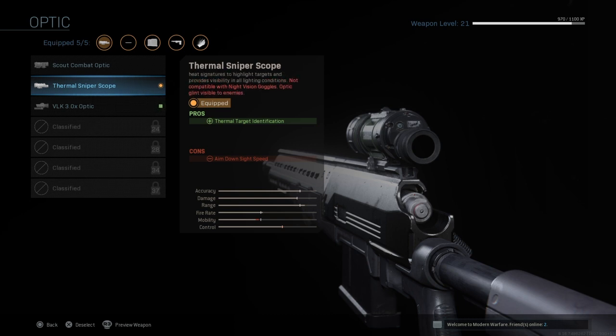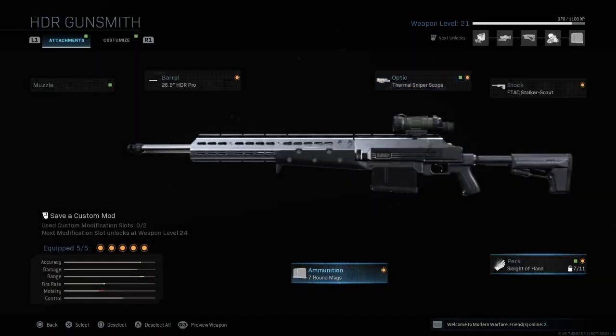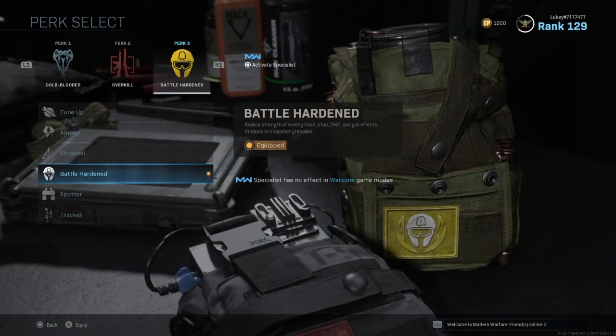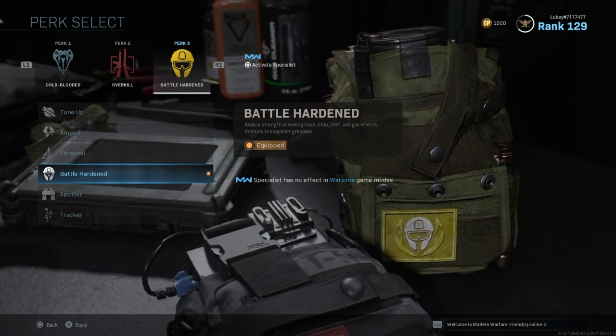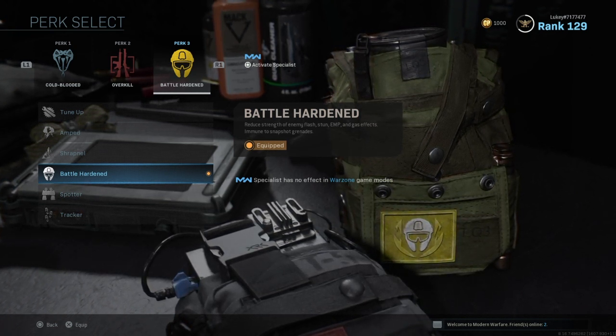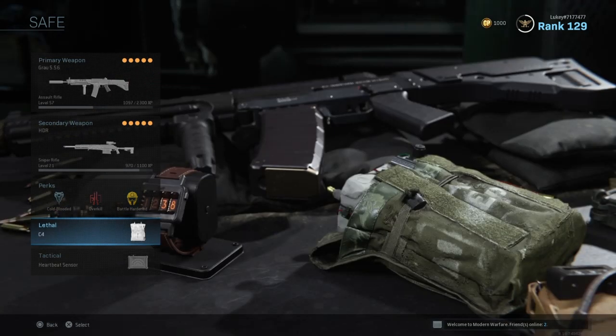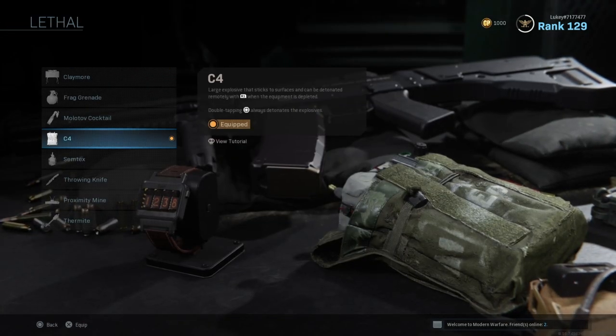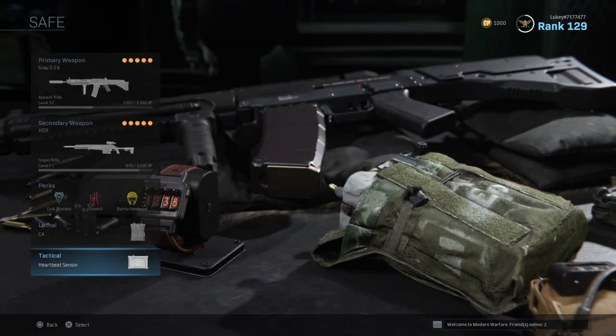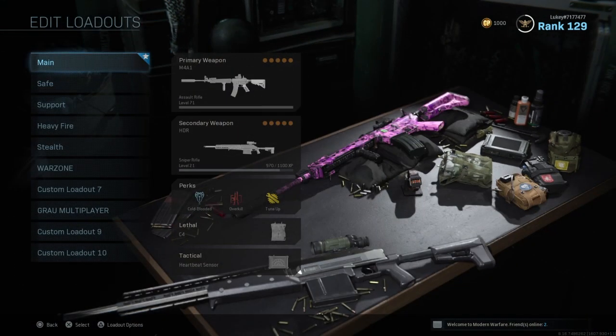For perks, Cold Blooded and Overkill remain the same first two perks. On this one I like to use Battle Hardened since I play solo with this class, making me immune to stuns. You can use Amped instead, or if playing squads use Tune Up. The lethal and tactical equipment stays the same as the previous class.